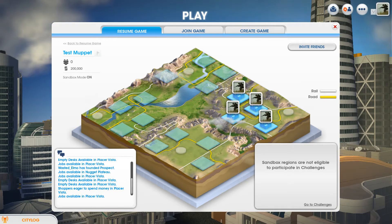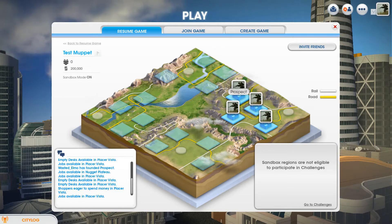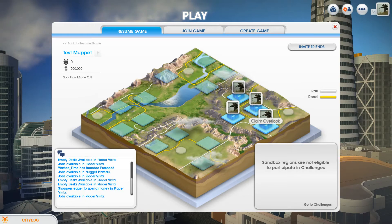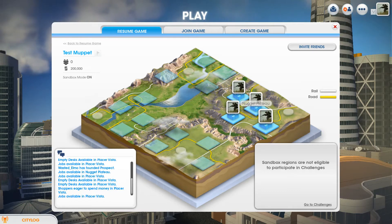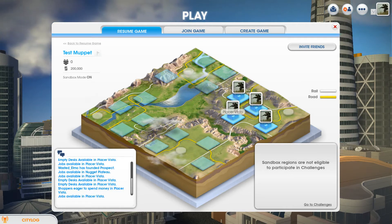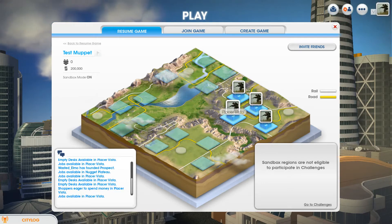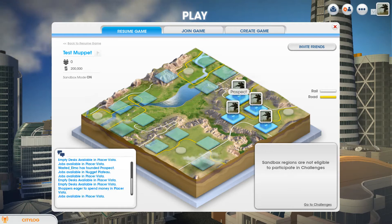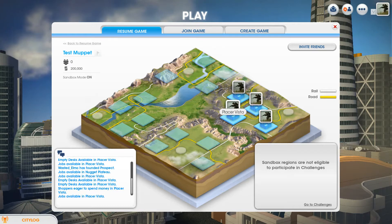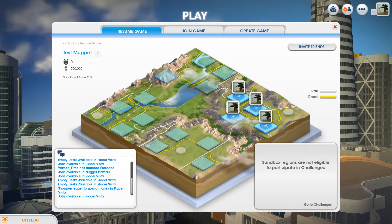In my last video I showed you basically how to start a multiverse city, which is Prospect City, and how to start two types of population cities: Population Vista and Population Overlook, and Nugget Plateau to handle all the workload between these three cities. I also displayed a video on how to start an education system between Population Vista and Population Overlook, and then having Prospect City also visit Population Vista for education so that Nugget Plateau has a better industrial system.